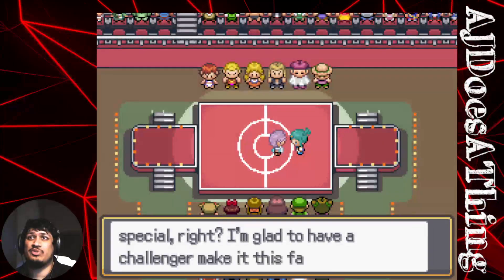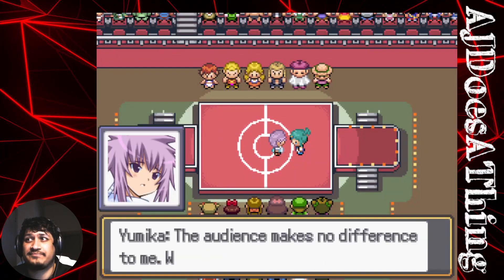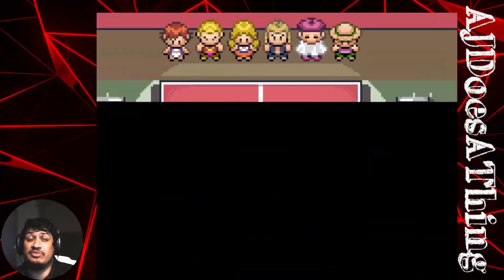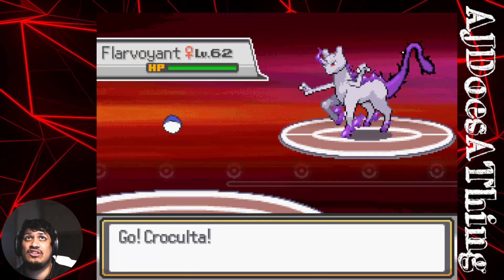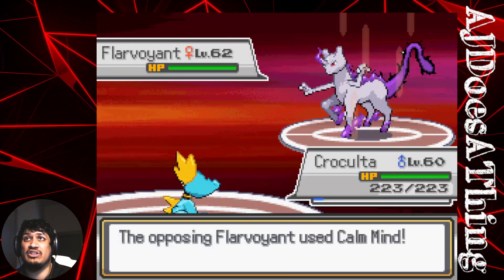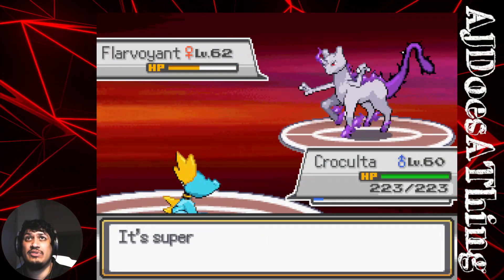Okay, one more time, let's run that back from the top. I was really hoping this would be as easy as the last one — that was super easy. Okay, challenged by Elite Four Lycia. Starvoyant — Krakulta goes out, it'll Calm Mind, we will Surf, then it'll Dazzling Gleam and we'll take it out.